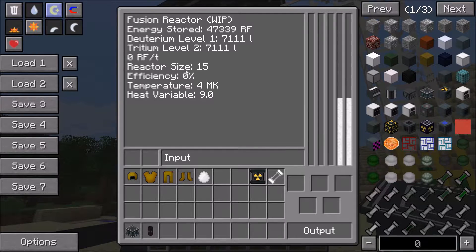There's also efficiency. Efficiency is basically the percentage of the total possible power that is currently being produced. If efficiency is 10%, the power being produced is 10% of what can be produced. At 100% efficiency you're getting the maximum power output. Temperature governs efficiency, and different fuel combinations have different temperatures at which efficiency is 100%. The heat variable, as I mentioned, is just a number used in calculations that I accidentally left in.